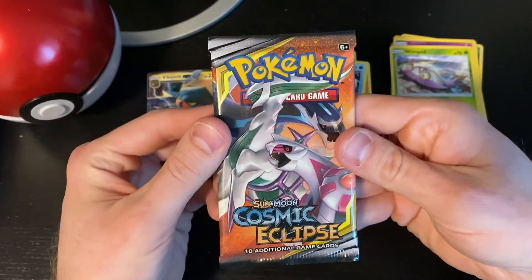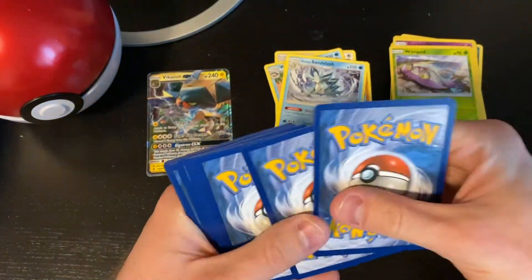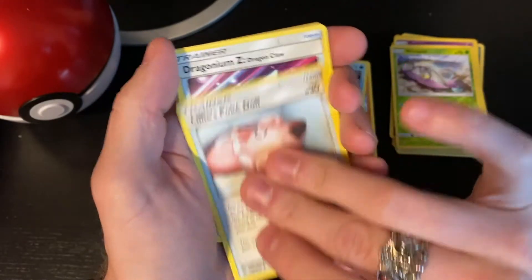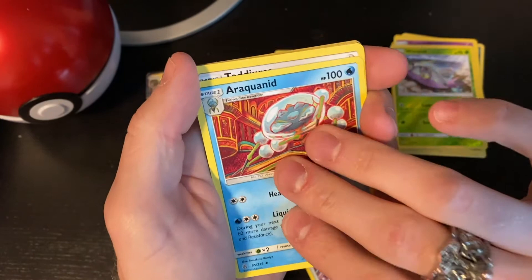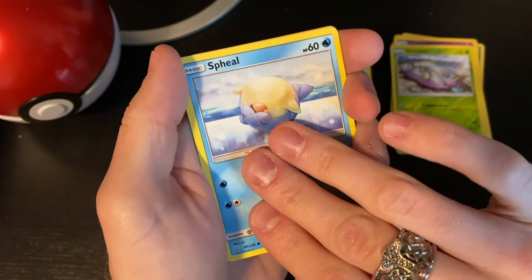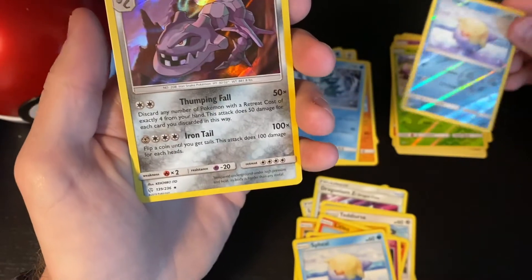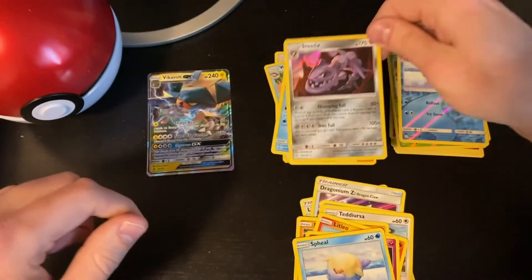This is the last booster for this video - Cosmic Eclipse from Sun and Moon, let's hope it's something good. Energy, trainer, Lillie's Poké Doll, another Dragonium Z Dragon Claw but this one is not holo, Araquanid, Teddiursa, Nosepass, Seel. A reverse holo Seel - come on Seel, put your magic powers together - give me something good! A holo Steelix! A rare holo Steelix, nice and shiny, very colorful, very awesome indeed - welcome to the team!